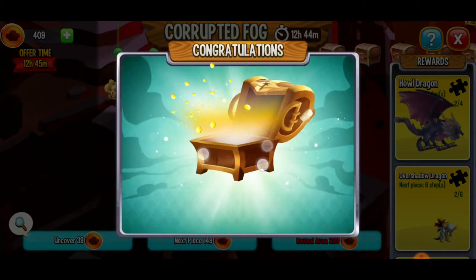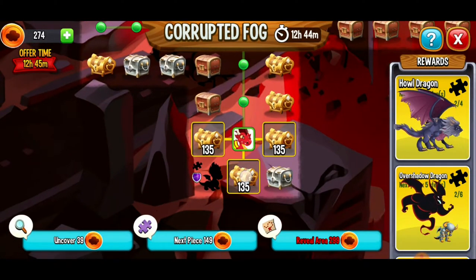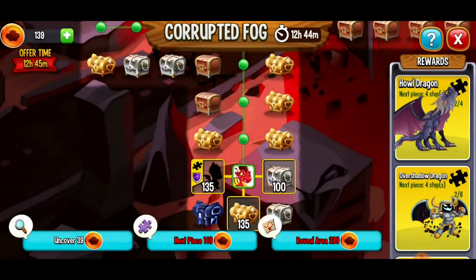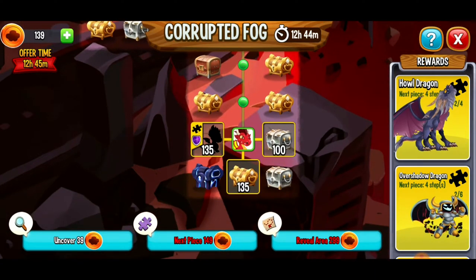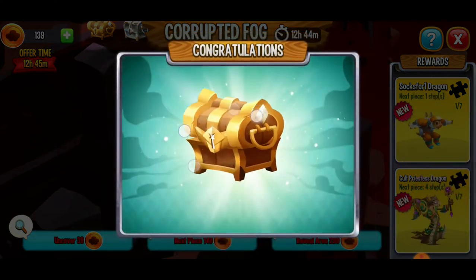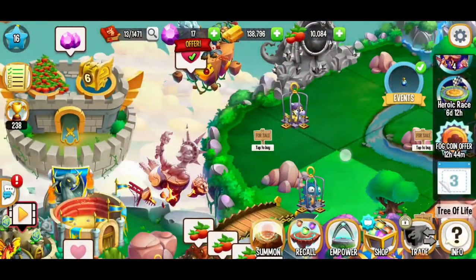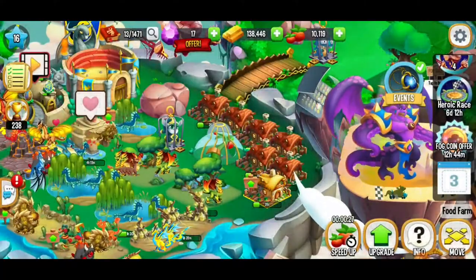We're getting closer to the next howl dragon piece. 20,000 gold — awesome. Another 20,000 in gold — that's great. We got further away from the dragon we're looking for. I've only got 139 tokens left and I'm not going to have much time to play this. So let's just go for a big gold chest and hope we get some food to feed our dragons. I'll take 20 gold. We didn't get really anything there for the Corrupted Fog, but I had fun and that's what it's all about.